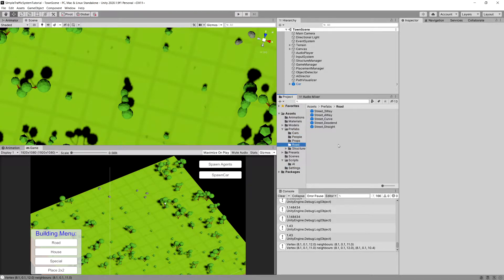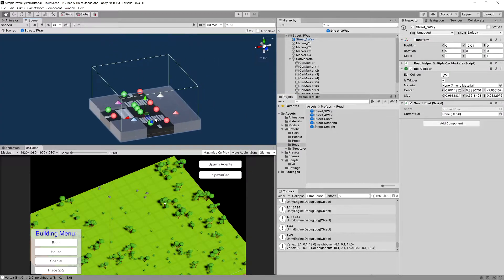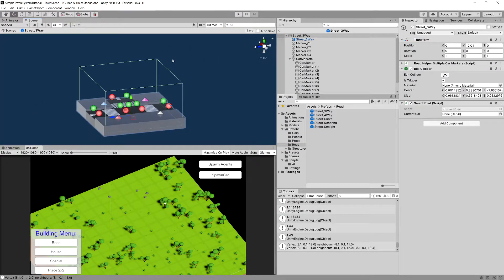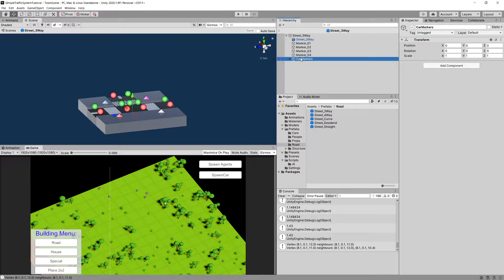The plan is simple: we go to our prefabs, to our road prefab, and open up the three-way street. Currently we have one collider here that is taken into account by the smart road script. We are going to minimize the car markers and create a new empty object called 'smart crossbox'.